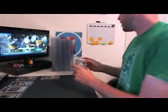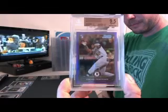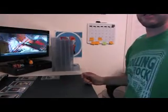We got a Yoenis Cespedes Purple Refractor, 9.5 — 3960 from the card shop. Thank you, Bob.